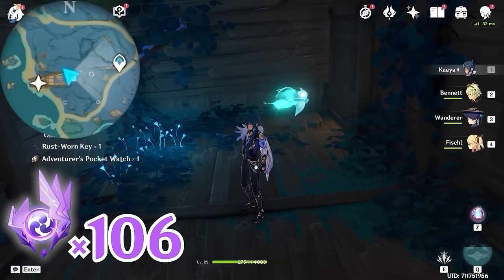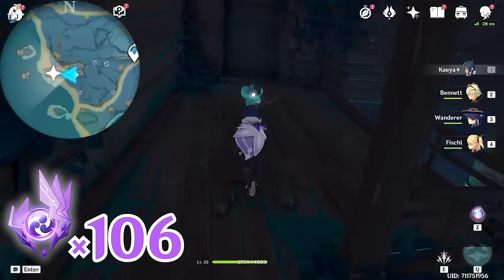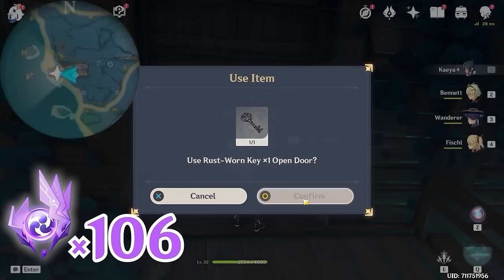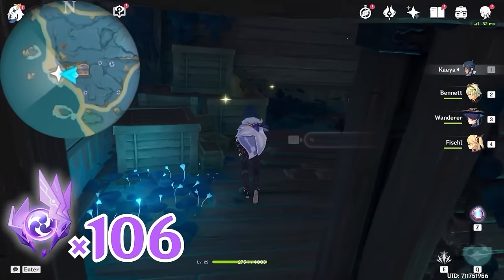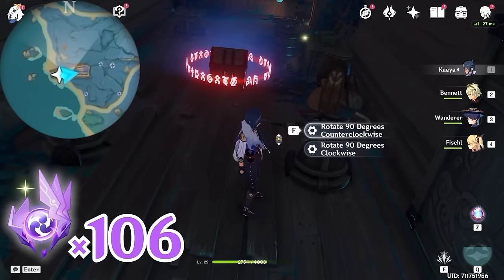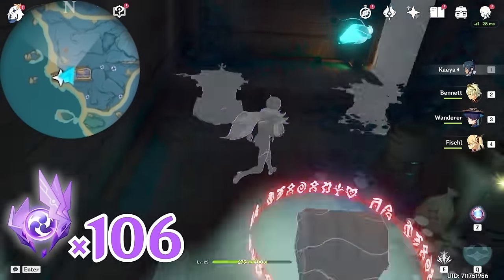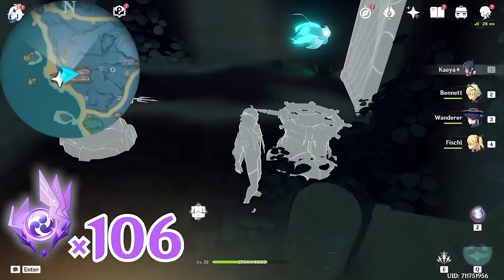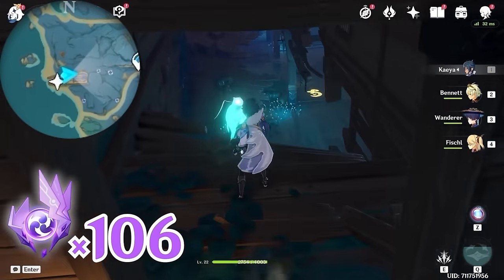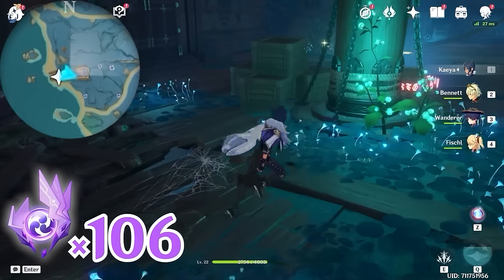Let's keep following the Sealy and open the door here. Here we're going to need this key to open this door. Again, we're going to rotate these four devices so that they form a rectangle. After that, follow the Sealy. Here it went below the deck, so we are going to solve a puzzle first.